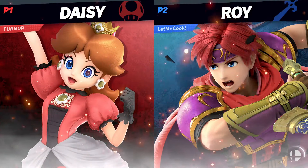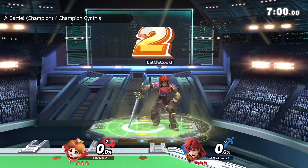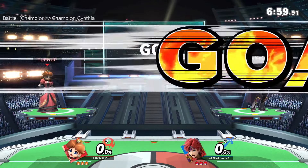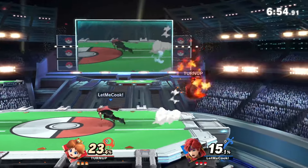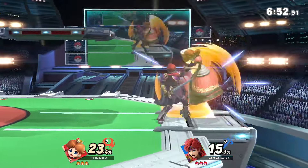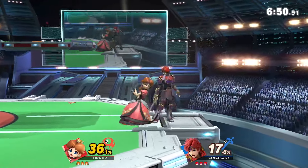Roy has a great litany of tools that could work here against Peach, but we're not seeing them being put on full display enough. We need to challenge these with some anti-airs, some up-airs. I think that's really Roy's trump card.